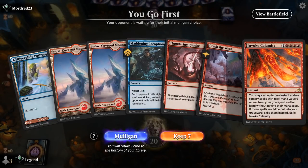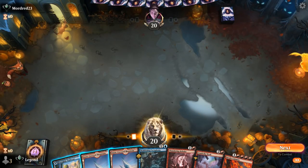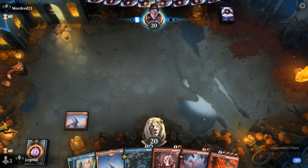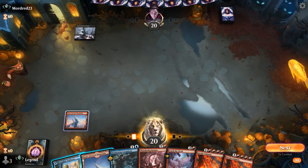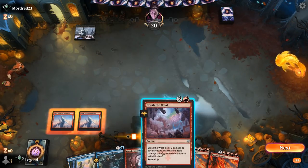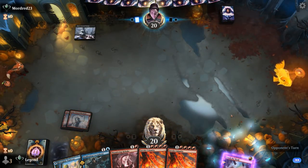We're on the play with a keepable hand featuring good early interaction and Cacophony to later replay with Calamity. Probably fine to foretell, and we could play our blue source in case we draw Expressive Iteration, but we might need more Snowlands in play for Frostbite. There's also the Snarl to worry about, which requires a Basic in hand.